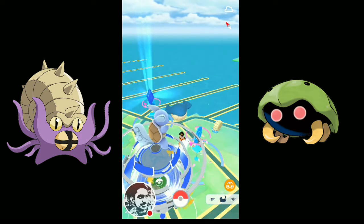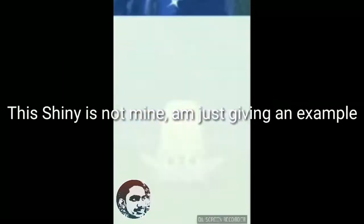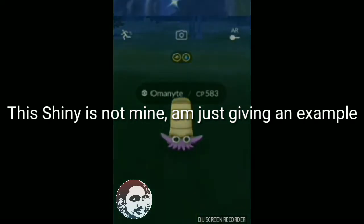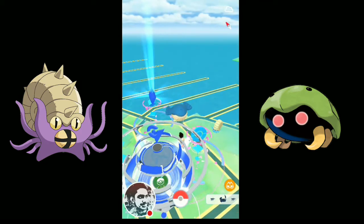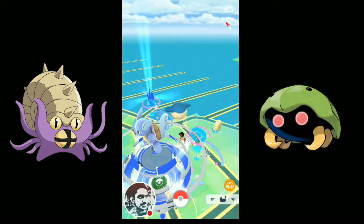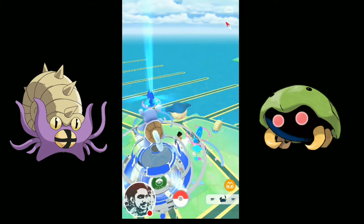You might ask what to do now. In the catching screen it appears to be a shiny Pokemon, but after you catch it, it appears as a normal Omanite. This glitch is happening in Pokemon Go, and I think Niantic needs to look into it.